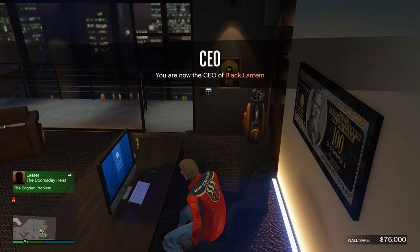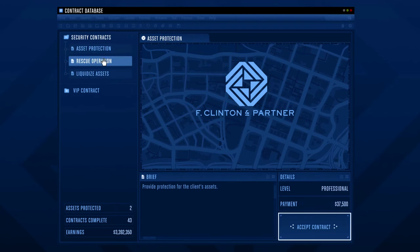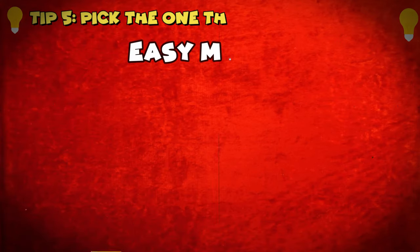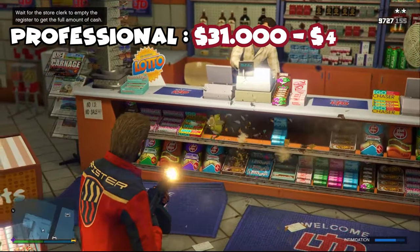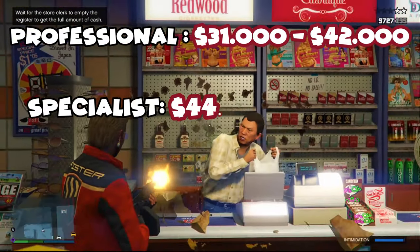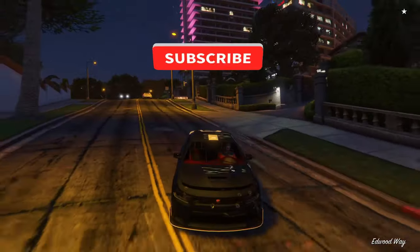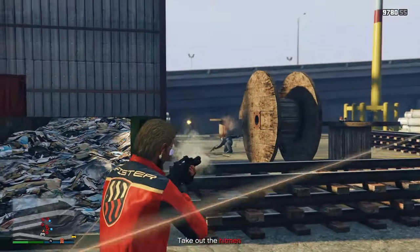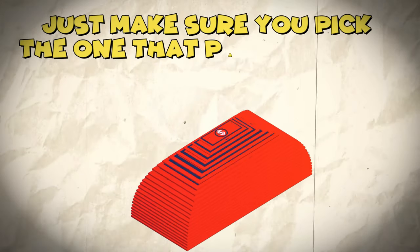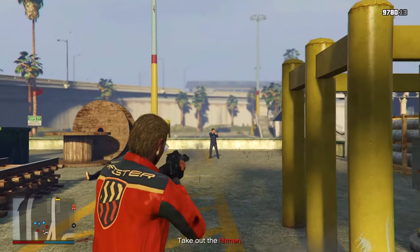Now let's cover the best ways to make money with the agency. Number one: security contracts. To start, head over to your agency office and go to where it says security contracts. You're gonna have three different contracts — I recommend always picking the one that pays the most. There are different payouts per level: Professional pays $31K–$42K, Specialist pays $44K–$56K, and Specialist+ pays $60K–$70K. The levels just slightly increase the difficulty, but make sure you pick the one that pays the most.